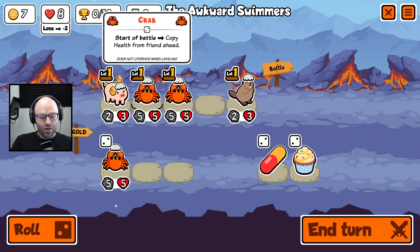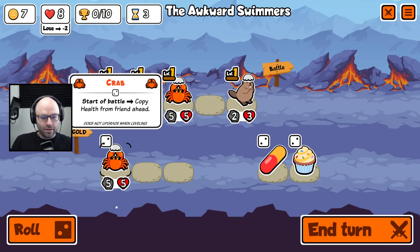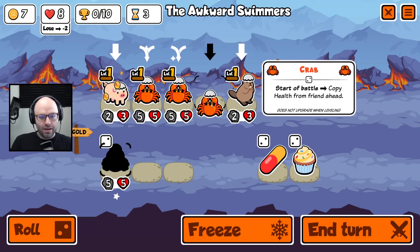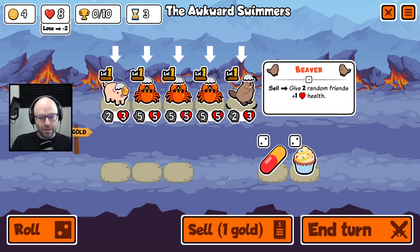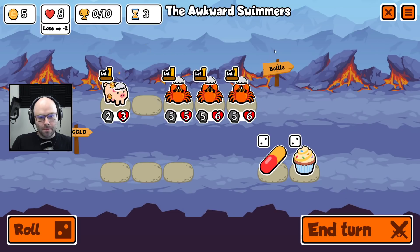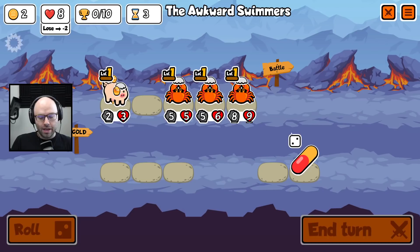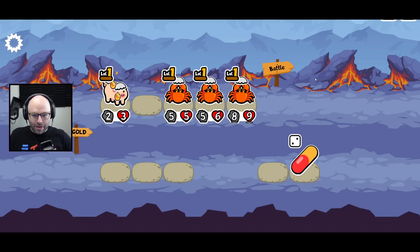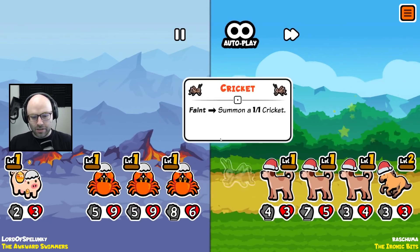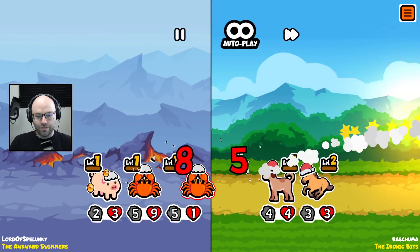I actually think we do a lot better buying a crab, selling the beaver, and then just leaving these crabs at the front. We might as well send a cupcake down there, and I will end my turn with some excess gold. We should not be aiming for ten wins right off the bat. Getting a feel for how things work is probably the most advantageous thing for us to begin with.